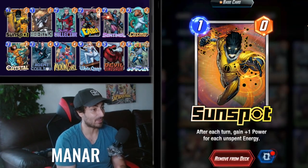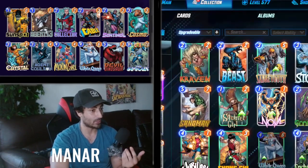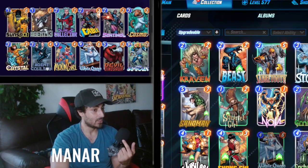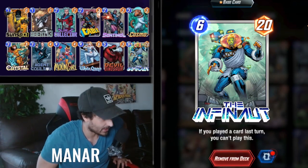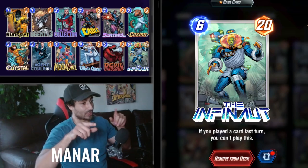We also have Sunspot, so we have two engines in this deck basically. You can fill up your hand early with the Collector and Cable and Crystal, or you could just play Sunspot and go for the Infinaut route and gain five power the turn before.